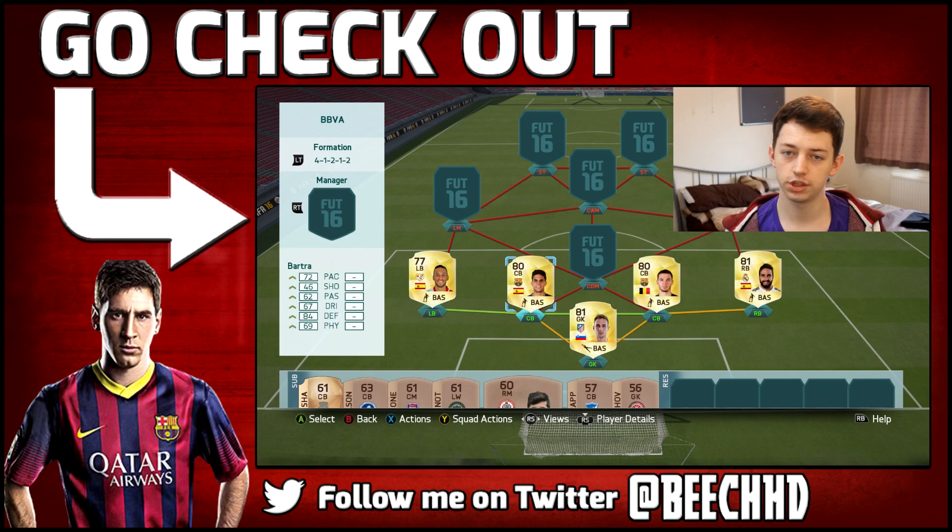So guys, there is the defence of this Liga BBVA squad. We are playing the 4-1-2-1-2 formation, which is the one I've personally found to be the best so far. The defence, including the kit, cost in total about five thousand coins.